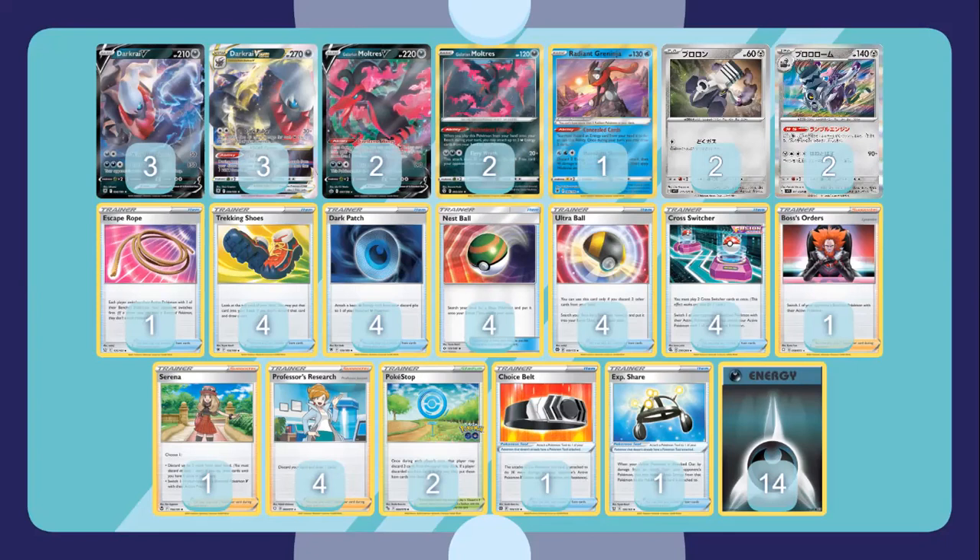For the supporter line, I like one Professor's Research, one Serena, and one Boss because we're running four Cross Switchers. I really like Cross Switcher - the ability to draw cards as well as get a switch, a Boss, or a Serena in is really strong. This could be seen as a fairly early dark card list with the Cross Switchers in, but it's worked really well in testing. We also have Pokéstop and Trekking Shoes to go through the deck as quickly as possible, and you can potentially get a turn one Moltres by utilizing Cross Switcher.